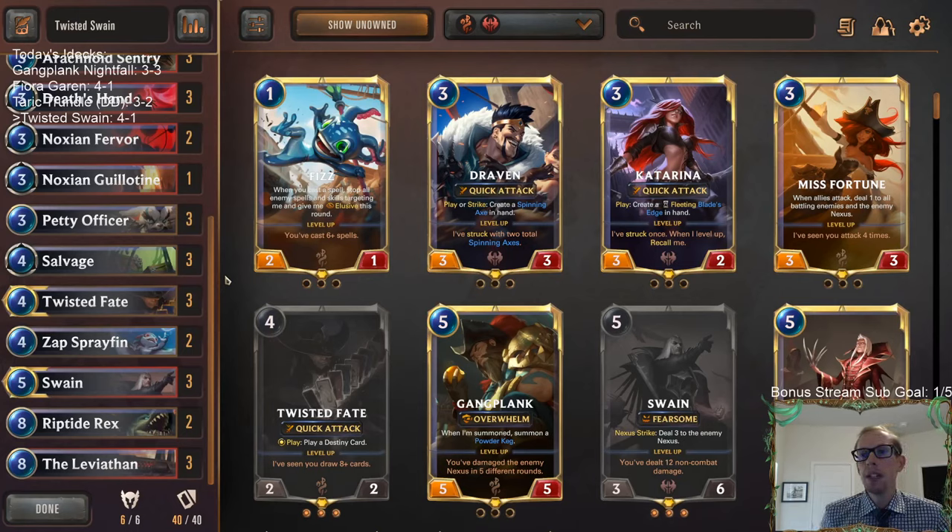The Noction Guillotine was really good — we got to kill a Nautilus, which is pretty big, and faced other big decks where we needed the Guillotine as well. Alright, that's it here for Twisted Swain. For those watching on YouTube, hit that like button, hope you enjoyed this one, leave those comments, and thank you so much for watching — I'll see you for the next video.